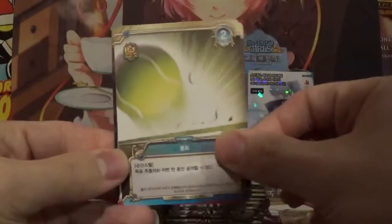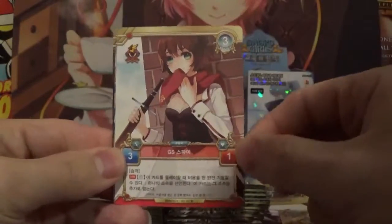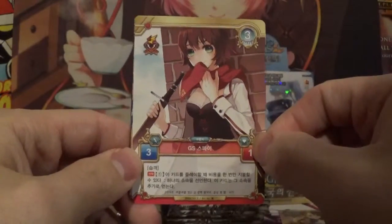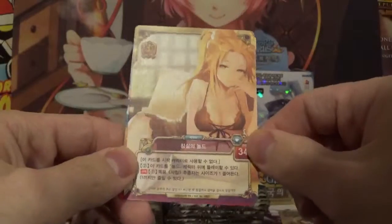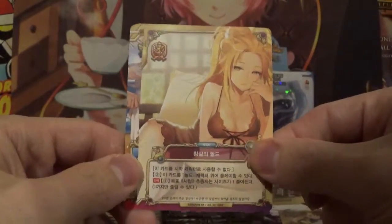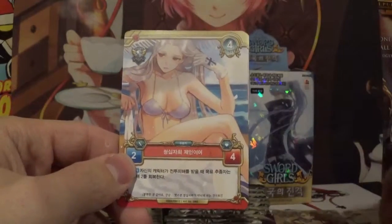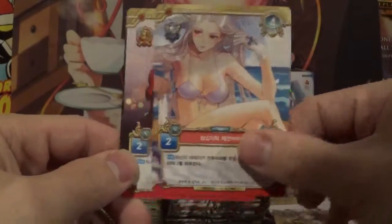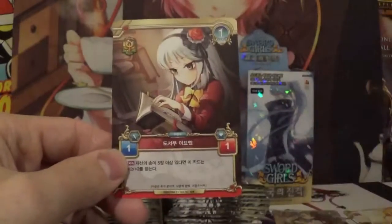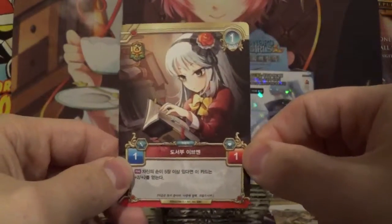We got a tennis ball — epic tennis ball. Is this the Prince of Tennis or Sword Girls? Looks like she just ate a snack, very cute. That is a nice double rare. She's getting ready to go to bed. She's enjoying a day at the beach. This weird thing reminds me of an Orochimaru. And she's reading a book, very cute.